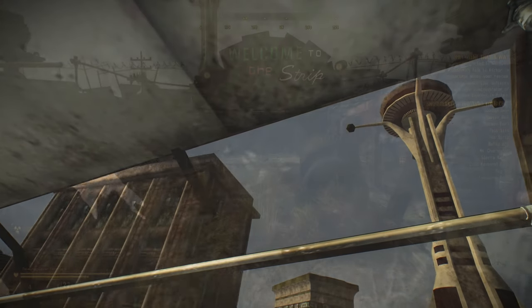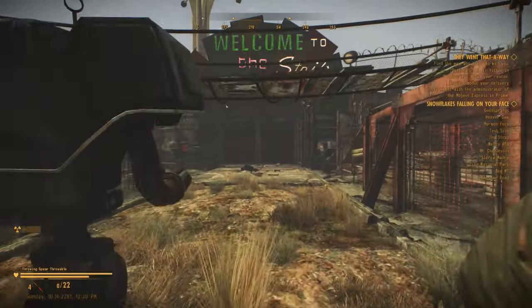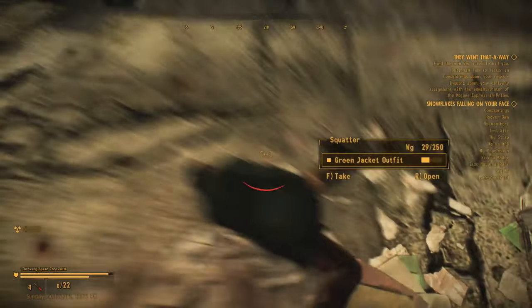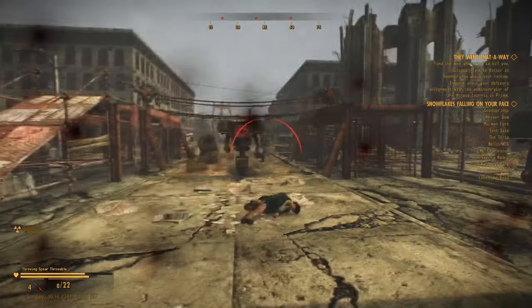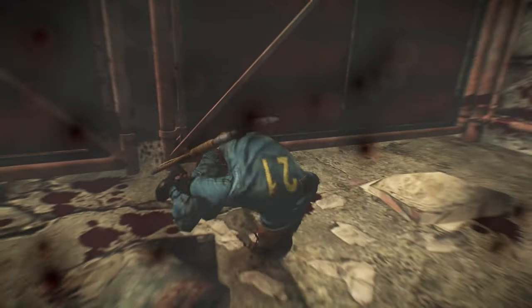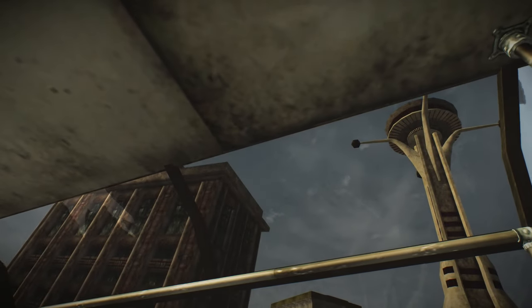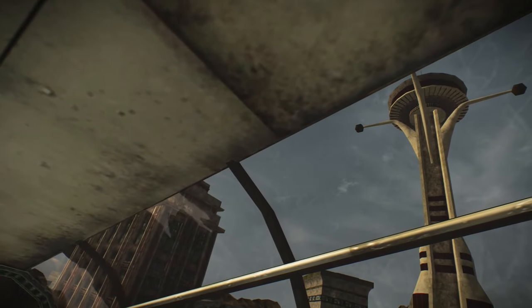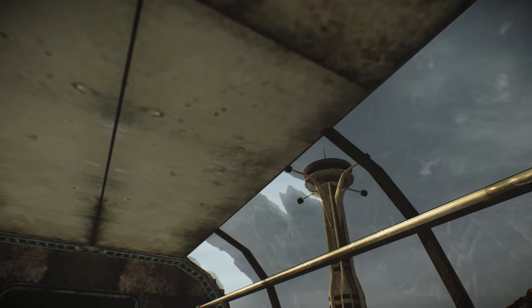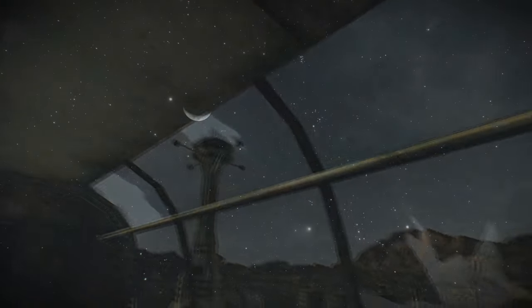This would be a great way to finally enter the Strip if you're a first-time player, as it offers a much more cinematic entrance to the famed location, rather than just popping through a scrap gate as you step over the remains of the guy the Securitrons just gunned down. Unfortunately your camera is locked, so you can't move your character or look around during the ride — you're locked in a fixed position. It's still an awesome mod, and the fact that it animates the monorail while you're not riding it makes it an easy install choice for me.